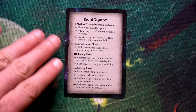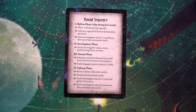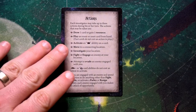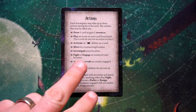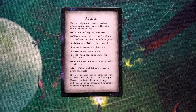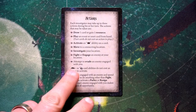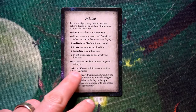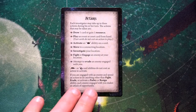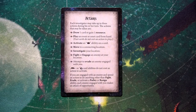In our first round of the game we skip the mythos phase. We start with the investigation phase — each investigator takes a turn performing three actions. The different types of actions we can do are: draw one card or gain a resource, play a card such as an event or asset from our hand, activate abilities with an arrow icon, move, investigate, fight or engage an enemy, or evade an enemy. Items with the fast icon don't count toward actions. When engaged with an enemy, only certain actions are available.